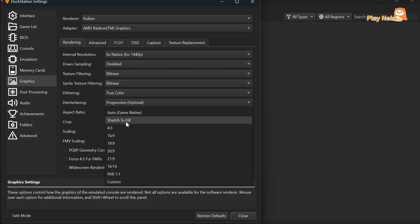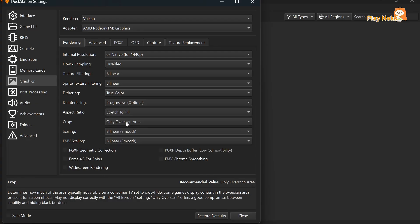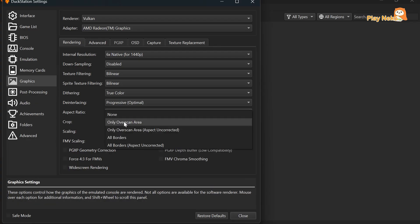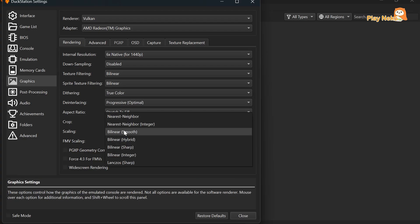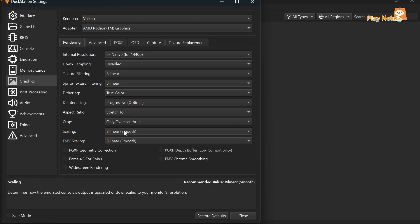In the Aspect Ratio setting, PlayStation 1 games run by default in 4:3 resolution, which doesn't fully fill modern screens. You can choose Stretch to Fill to make the game display adjust and fill the entire screen. For the other settings like Crop, Scaling, and FMV Scaling, you can leave them at their default settings.